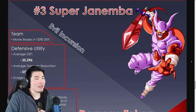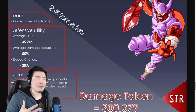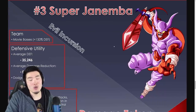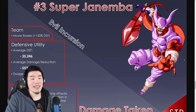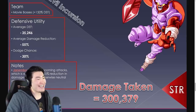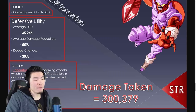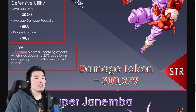Number 3: STR Super Janemba — Evil Incursion. This might come as a surprise, but Janemba is a great unit and a 120% lead that doesn't get as much love as he deserves. He is tested on the Movie Bosses team giving 150% defense. His average defense is 35,256, average damage reduction is 55%, and he has a dodge chance of 30%. Janemba blocks all incoming attacks, which is equivalent to a 55% reduction against an otherwise neutral attack. His damage taken is 300,379.